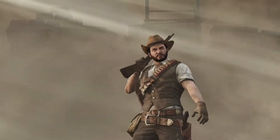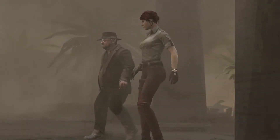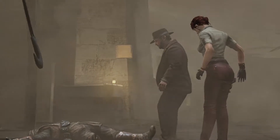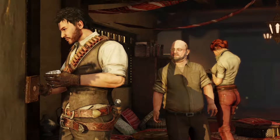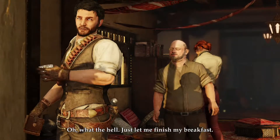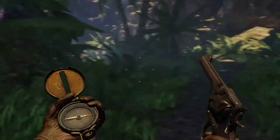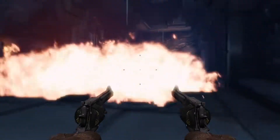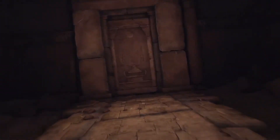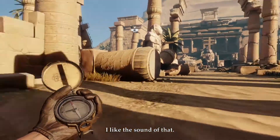You are James Lee Quartermain, a cocky, goofy, in-it-for-the-money adventurer who reluctantly agrees to help the US government find a legendary artifact somewhere in Egypt before the Nazis or the Russians do. But this is not going to be a walk in the park — there are environmental challenges like traps ranging from spikes, fire, crocodile pits, and blizzards.